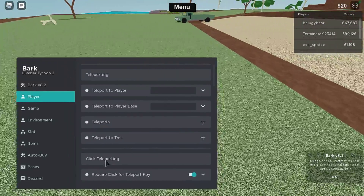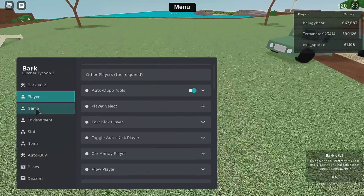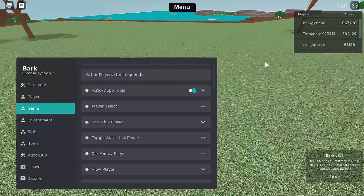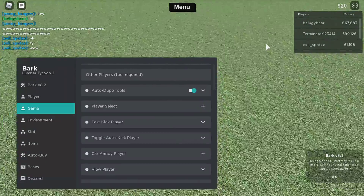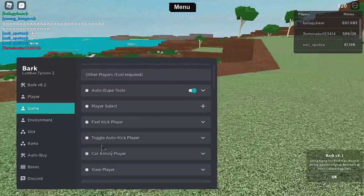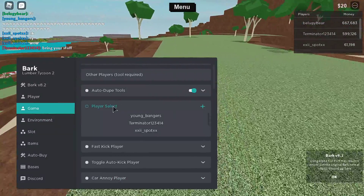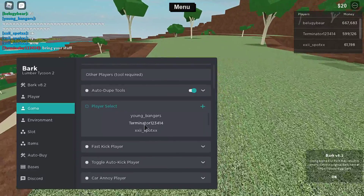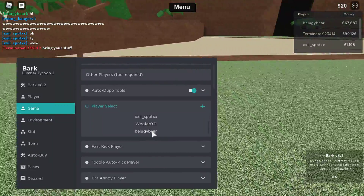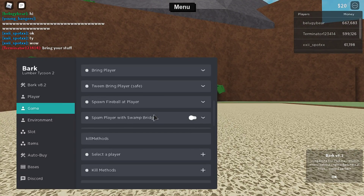Click teleporting — I don't think that really works, or I'm doing it wrong. Car annoyed player, basket player, player select — the lucky bear. Let me teleport to them.